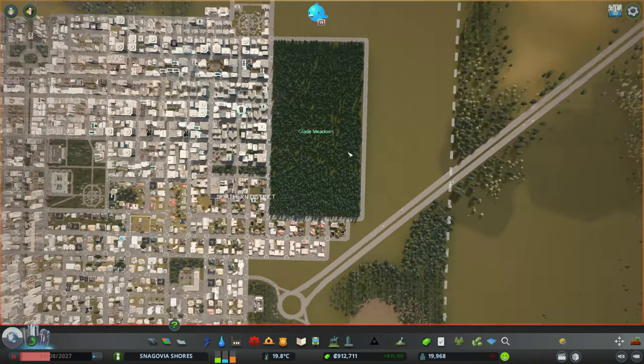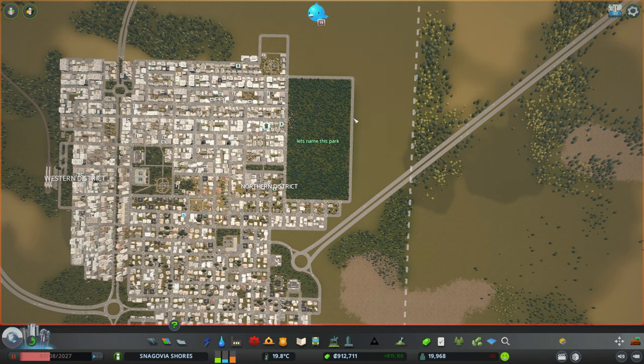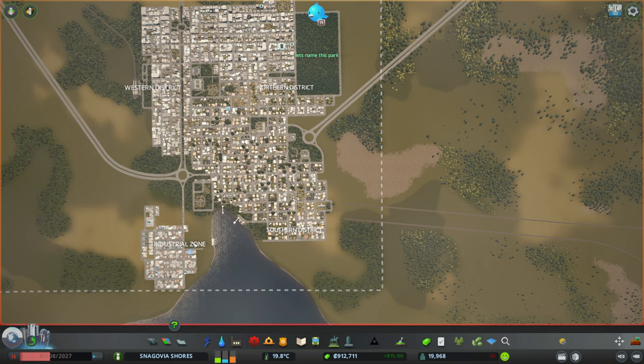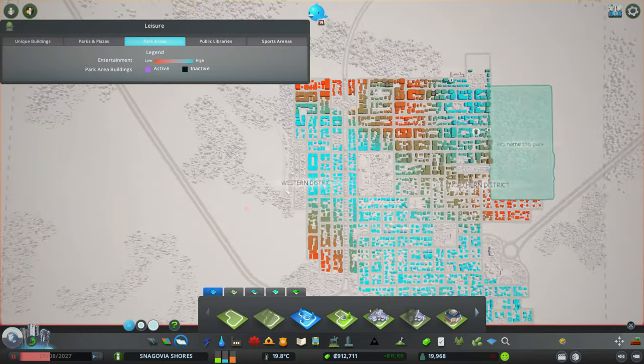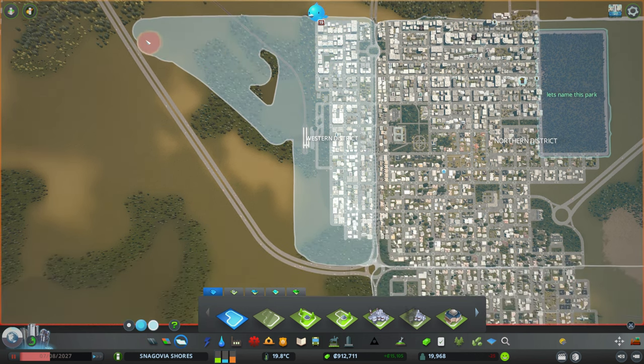I'm feeling like I'm doing a stream. Let's name this park. It is part of the Northern District. This is the southern district of the industrial zone — we will move it. This is the Western District, which actually will be much, much bigger than it is now — probably something like that. We'll think about it and see how big this is going to be.